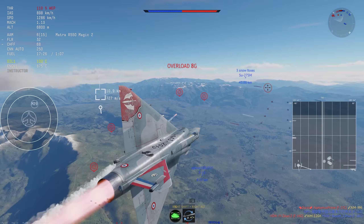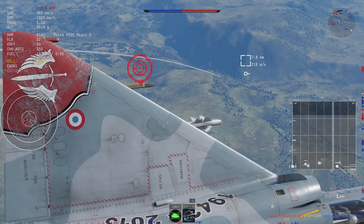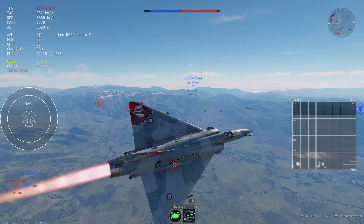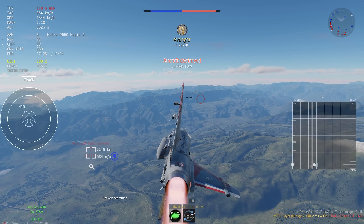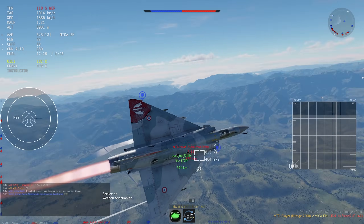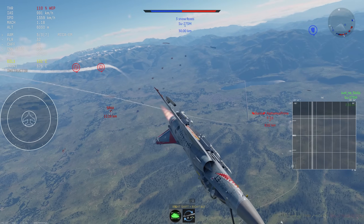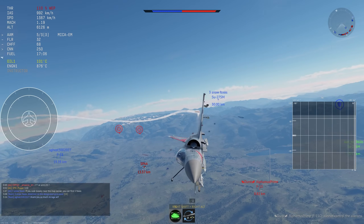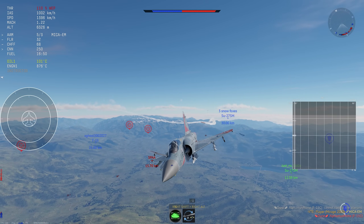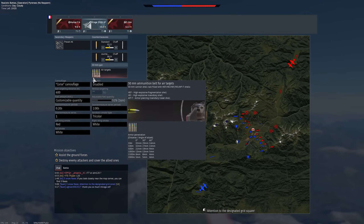I'm holding maximal gimbal, keeping targets on the left side of my nose so I'm already notching them. At close enough ranges you don't need to lead the missile and it'll do its thing. I'm trying to keep the notch up, get them somewhat closer, and once these people step into your web the missiles are pretty solid. It's pretty fun to watch them go in, but it's not really different from other Fox-3 missiles. I don't think it has real benefits over something like an AMRAAM.